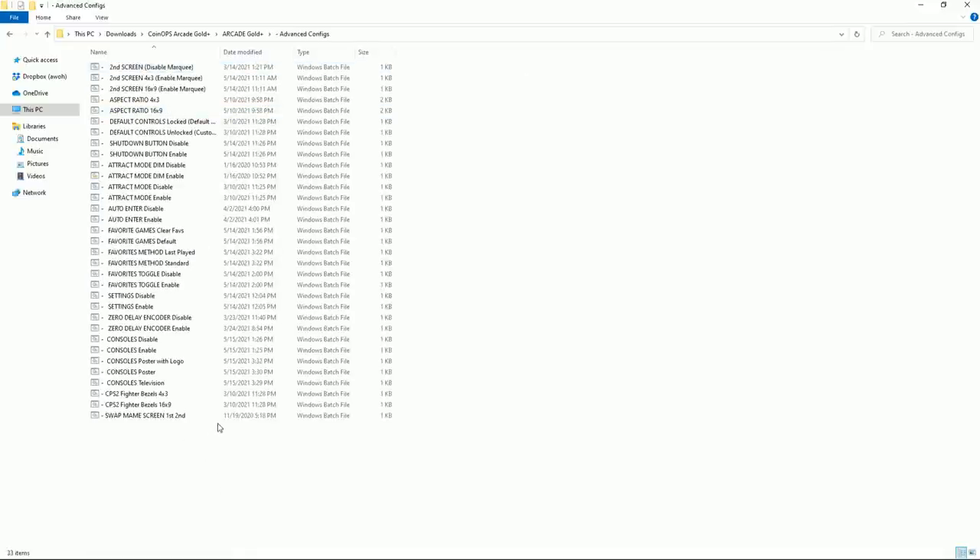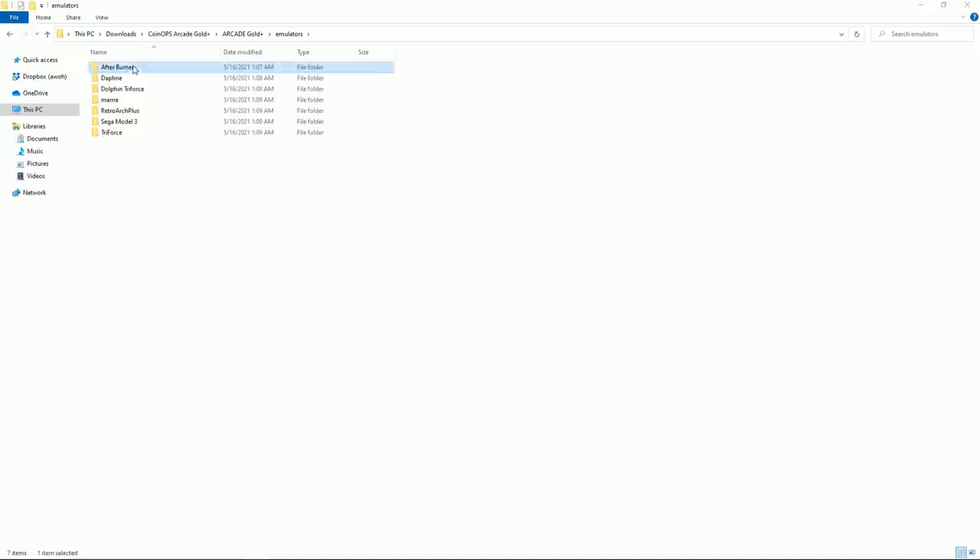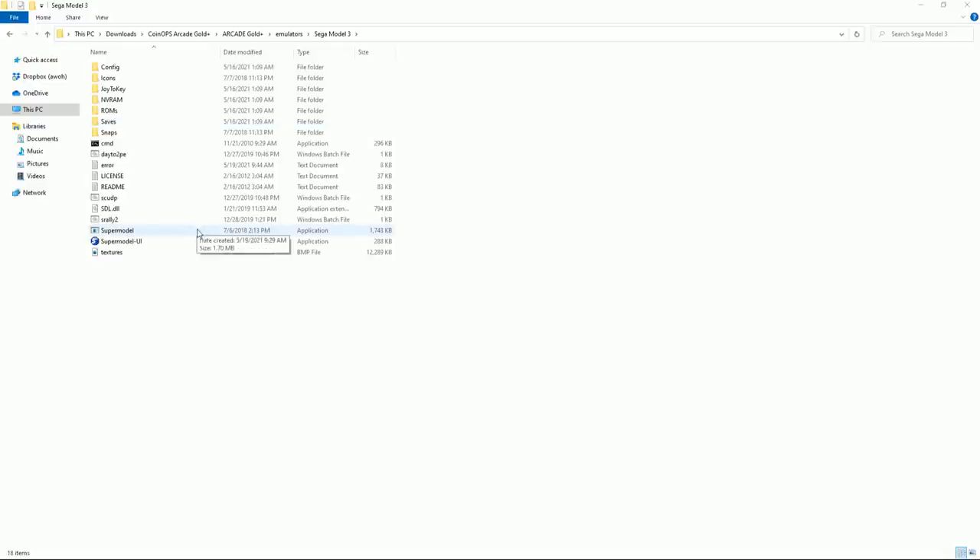In advanced configurations — this is really cool if you're doing a bar top or arcade cabinet — you have a lot of customization: changing the aspect ratio, turning settings on and off. There's a zero-delay option, enabling console posters with or without logos, or TV mode. You can swap the main screen. Lots of easy ways to customize this to your liking depending on your setup — one monitor, two monitors, a CRT monitor — whatever you're running.